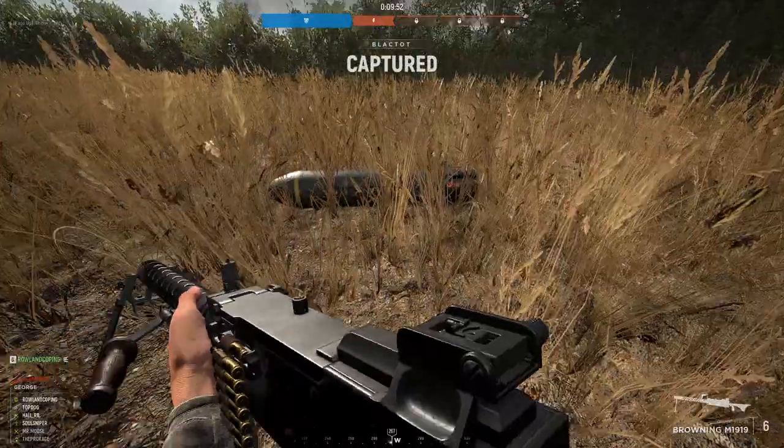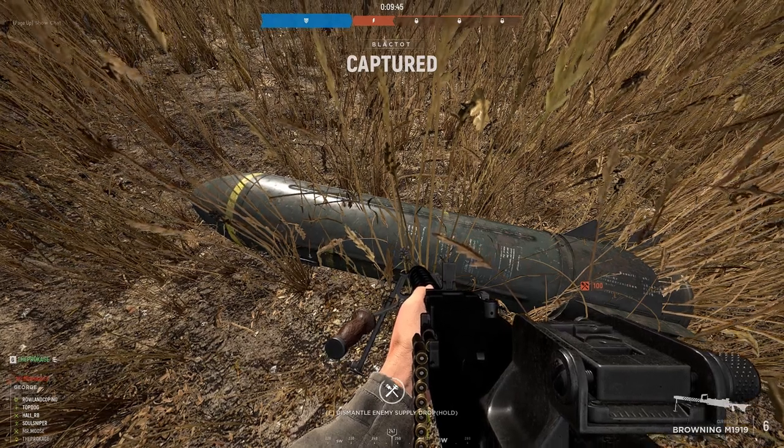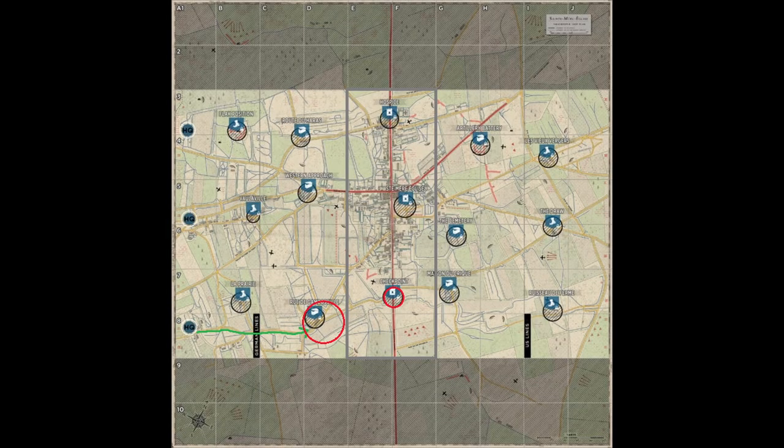Sometimes you can get there quickly enough to take out the enemy before they even get a chance to build it and destroy their supplies. Once you think you know where the enemy garrison is, don't just head straight to that location guns blazing. Try to map out a path that gives you cover and concealment along the way. It's almost always better to flank around than to attack head on, even if it takes you 50 or even 100 meters out of the way first.